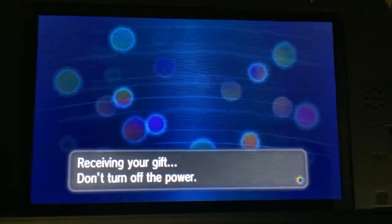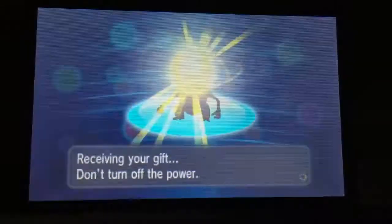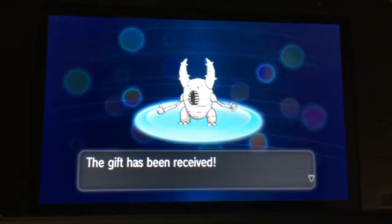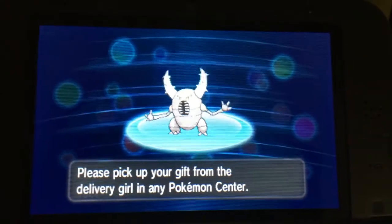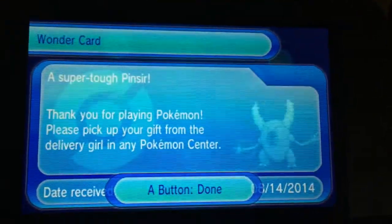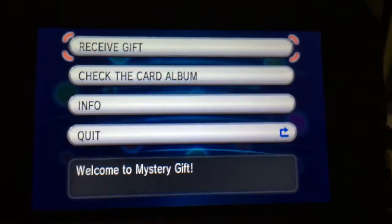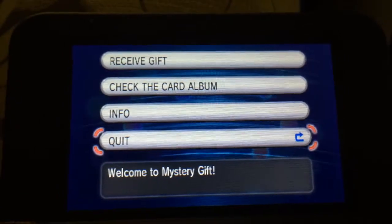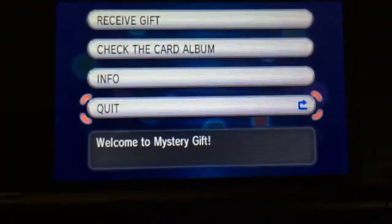There's my little Pinsir. You will also be able to download the Megastone for this particular Pokemon. The way you do that is starting August 18th — when you pre-order Pokemon Omega Ruby or Alpha Sapphire, you can go to GameStop and they'll give you a code to download your respective Megastone.